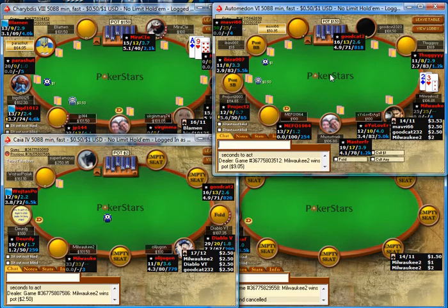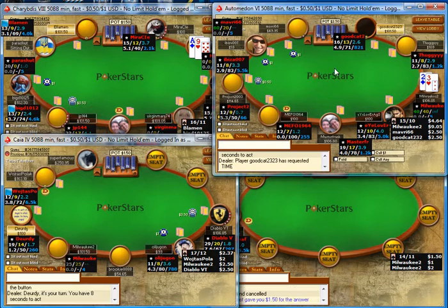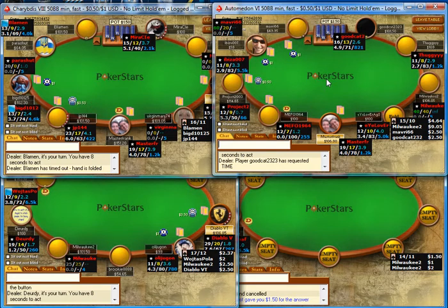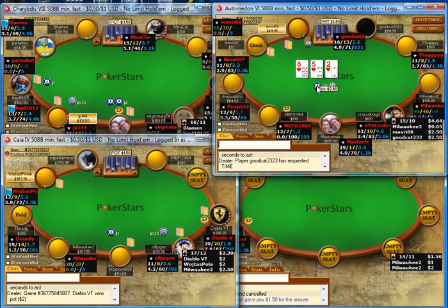That's my standard continuation bet — $6 into $9. But he's limping again, so knowing this guy's a fish, I might even just overbet the flop there, bet something like $15 or so, and then it makes an easier turn shove. The board is pretty dry but my 9s are going to face a lot of nasty turn cards like overcards and flush cards. Against fish like that I might overbet the flop and make it an easy turn shove instead of playing three streets. A lot of times these fish — if he has top pair there, he's not folding.